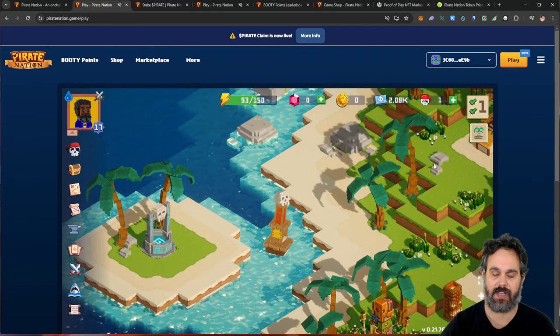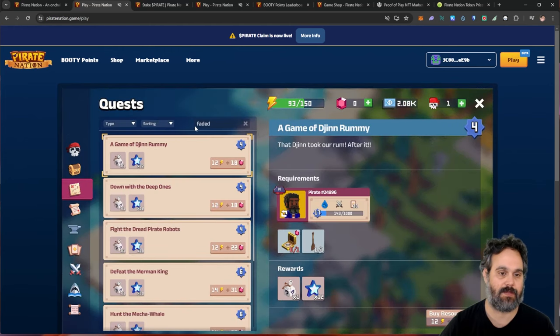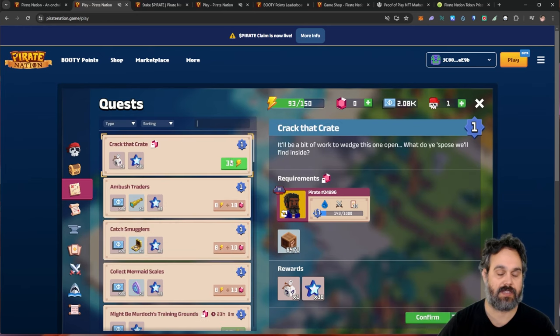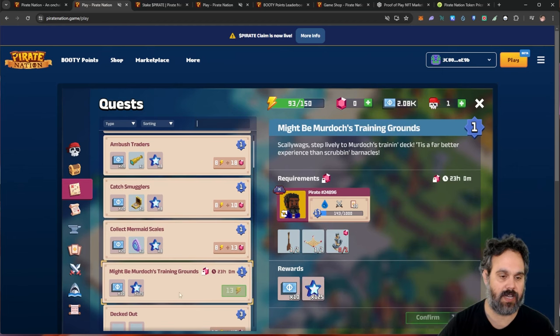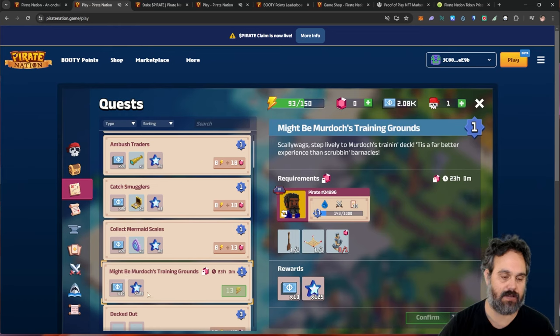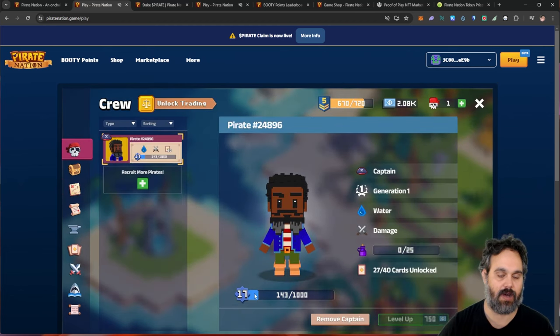There are other things I can do here — this is for the battle, I'll show you in a minute. Now with this faded map, we can go ahead and try to get a sea map. One mission I do every day is the Mind Marches Training Grounds. The reason I do this is because there is a lot of experience, and with experience I can level up my character.